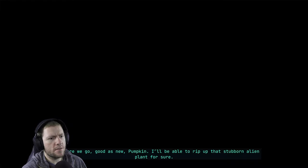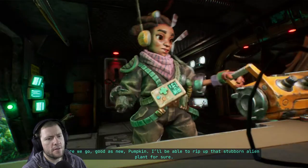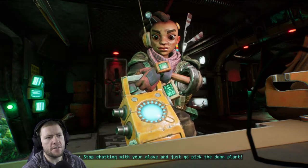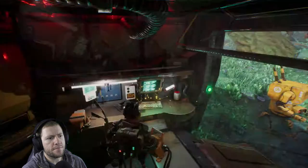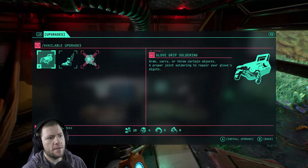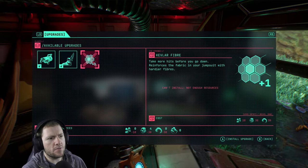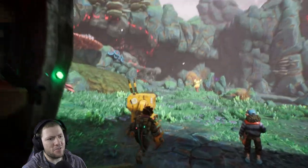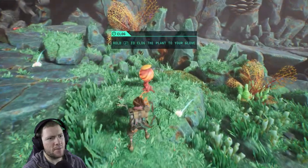I can make hydraulic braces and this — well, I'll take this first. Here we go. It is new, pumpkin. I'll be able to rip up that stubborn alien plant for sure. Yeah, definitely fake arm — fake hand. And I'll make this while I'm here as well. Hydraulic wind tip shoes. I can't see any visual improvement over the shoes — I was hoping that would be a factor.